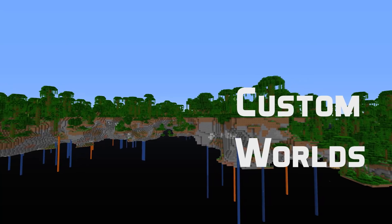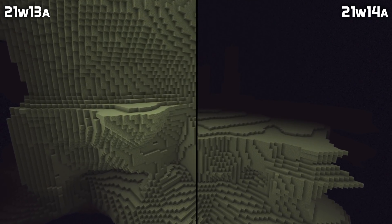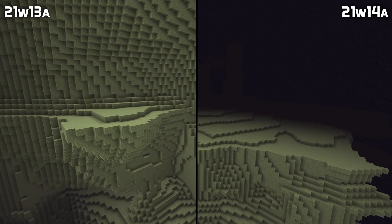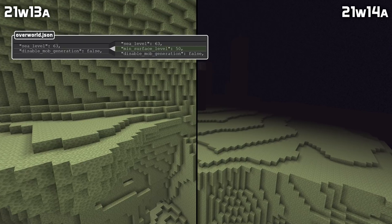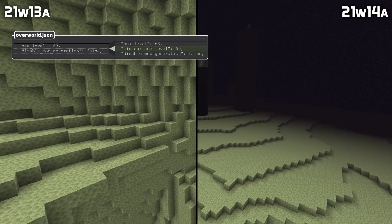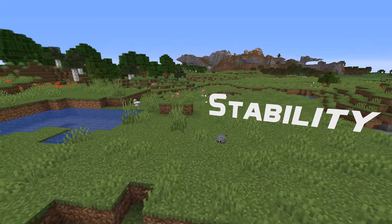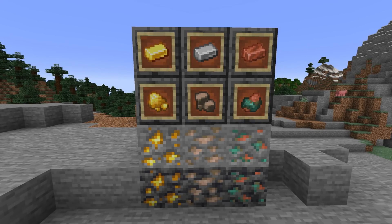And finally, a few small changes to world generation. The end noise setting height has been switched back to its old value, fixing the end island generation. There is a new field inside of noise settings files: it is min_surface_level, controlling the minimum level where surface generation occurs. In addition, in terms of stability, a whole bunch of crashes have been fixed that happened when you generated worlds with custom settings.